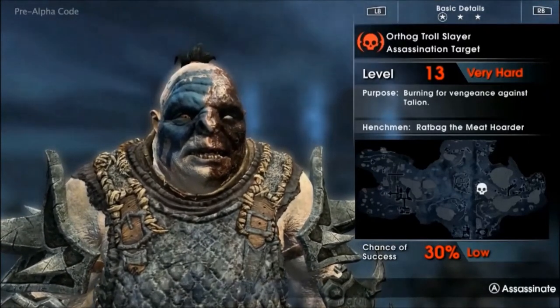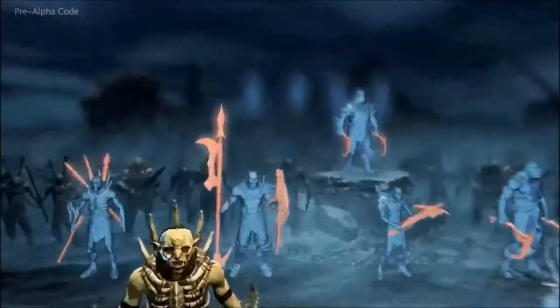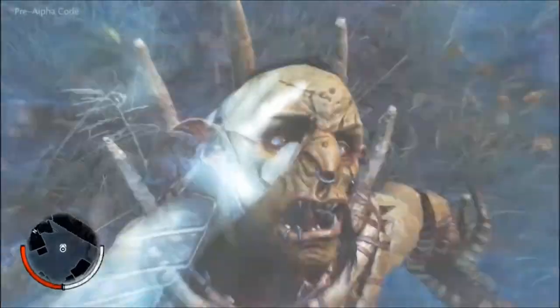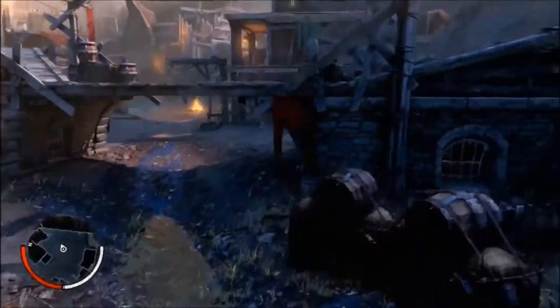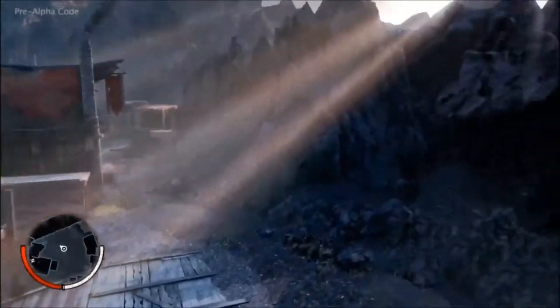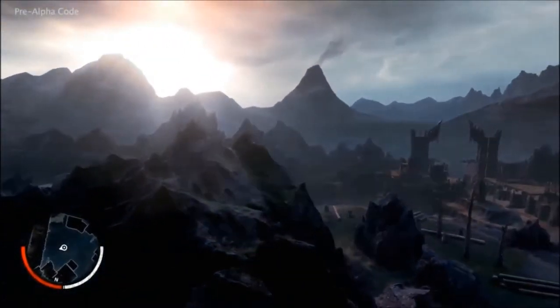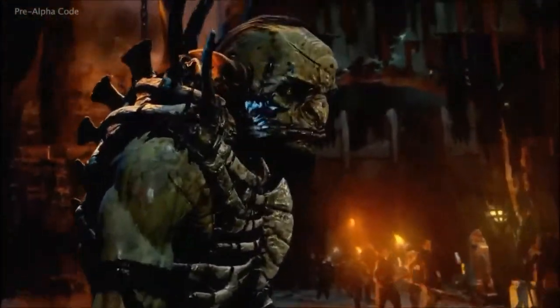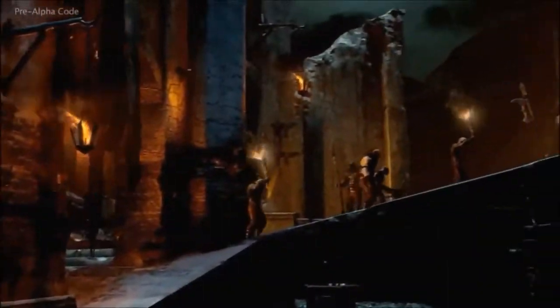Orthog is very different to Ratbag — he's extremely tough and has many followers. Ratbag has almost no chance of killing him. But by creating an assassination mission, Talion gains the opportunity to follow Ratbag and finish off his enemy himself. In the open world, Talion can begin the mission at any time, but this walkthrough will fast forward to the assassination attempt.